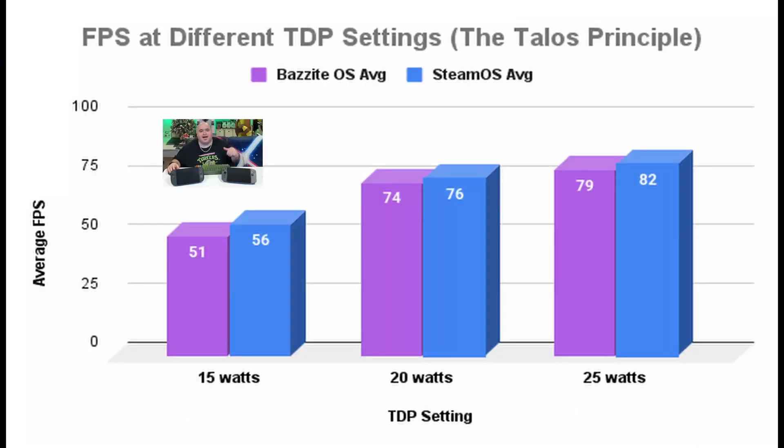Here we have a graph of the average frames per second under both SteamOS and Bazzite OS at 15, 20, and 25 watt TDP settings. The purple bar corresponds to Bazzite OS and the blue bar corresponds to SteamOS. What we see here across the board is that SteamOS is generally performing slightly better — anywhere between a 3% to 9% performance benefit to using SteamOS.